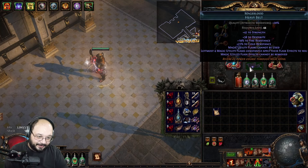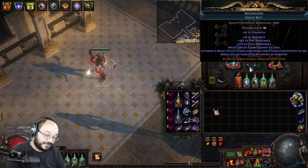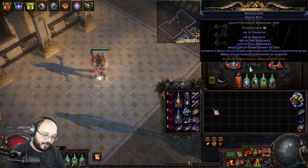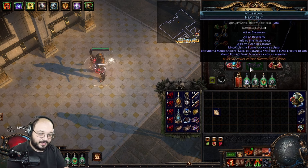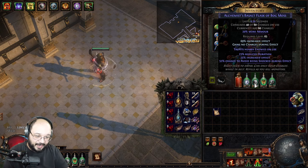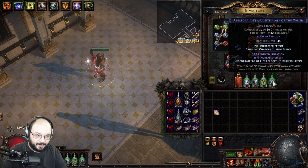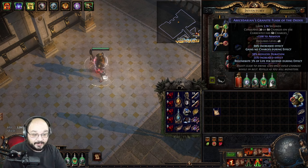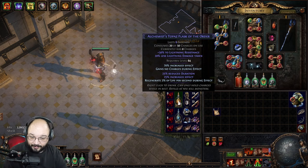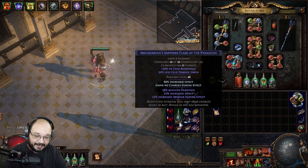We use Mageblood. This build revolves around so many moving parts that Mageblood is pretty much needed, though I've seen people use Stygian belts effectively too. If you use a Stygian flask, make sure you get flask effect and flask charges. We pair this with a Diamond flask for reduced mana reservation and Crit, a Basalt flask for armor with chance to avoid being shocked for Storm Shroud, a Quicksilver for movement speed with increased effect and armor, and lastly a Granite flask for more armor with increased effect. The suffixes on the flasks can go on any flask — feel free to readjust. If you struggle with lightning resistance or want to kill Shaper, make sure you have a Topaz or Sapphire flask with increased effect depending on what boss you're fighting.